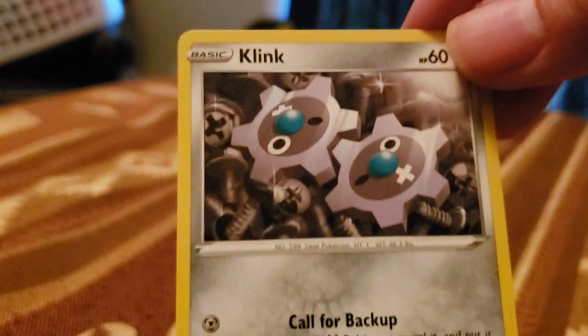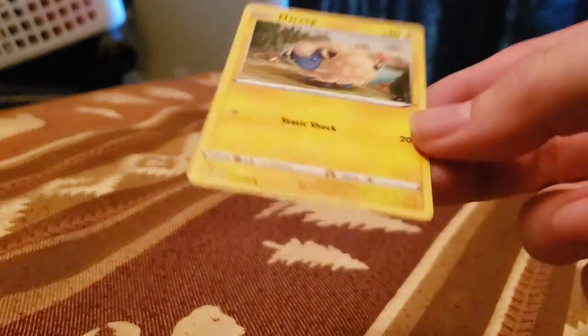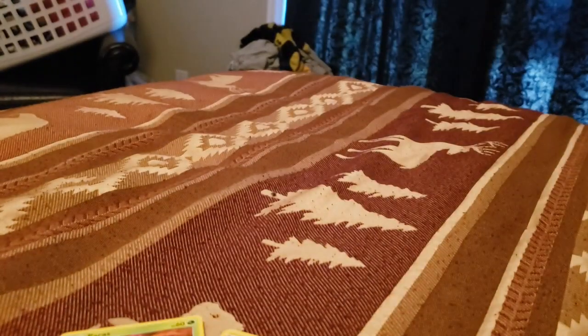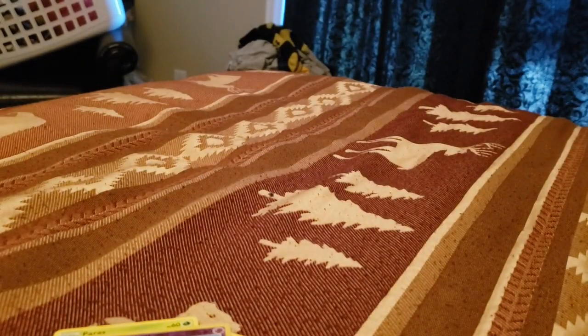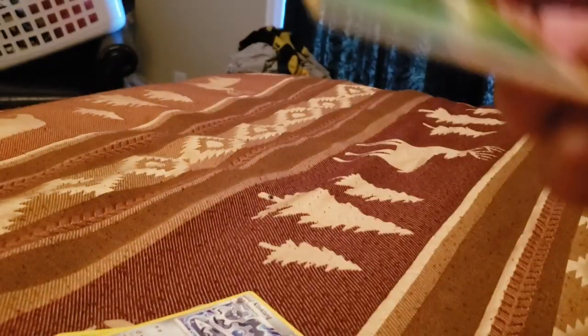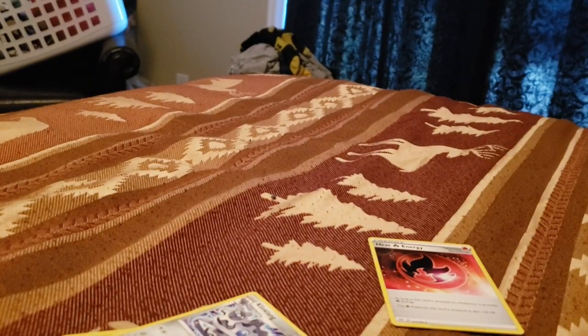So we've got Clink, Ducklet, Marip, Paras, Gotheta, we got Shiny Snubble, Clink, Clang, Grass Energy. We got the special Heat Energy, which is a good one. Relicants and Isabellus.